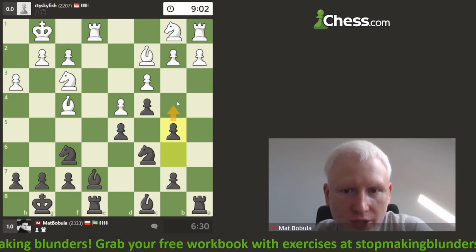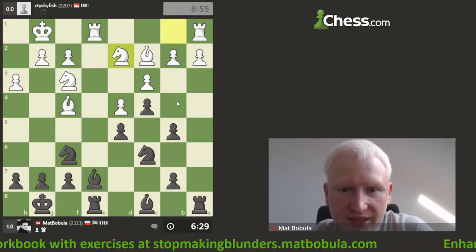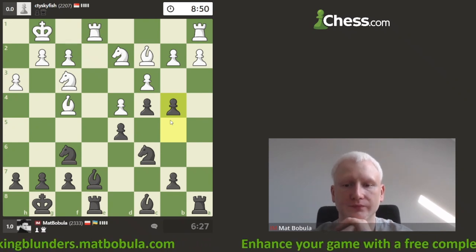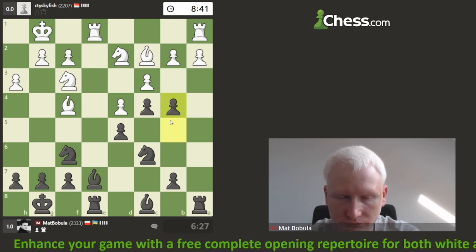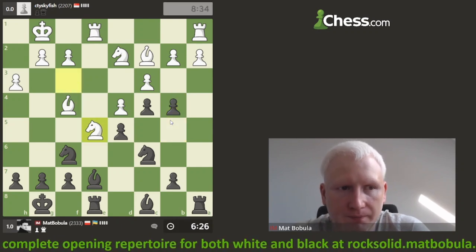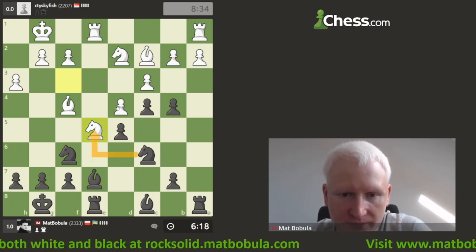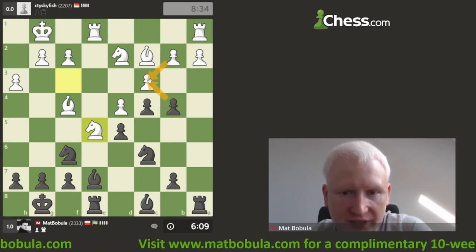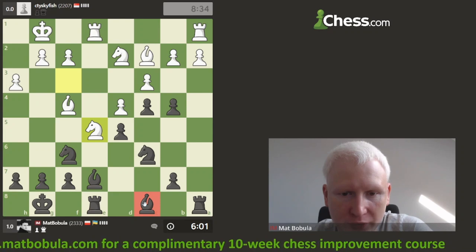I can play b4, exchange, double pawns, and also get some kind of attack on the queenside. Let's push it forward. Pawn goes to b4; opponent is trying to get some counterplay. If I capture, pawn captures and my knight is in trouble — I don't want to capture. I can take here — pawn takes back and I try to enter with my bishop to attack. But I also have to solve the problem with my other bishop. Or maybe I can develop my bishop first — if opponent captures, I capture back with the pawn, nothing wrong with that.